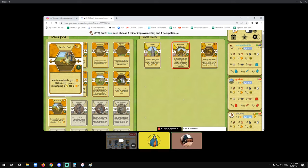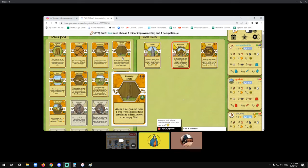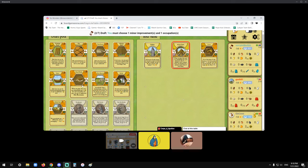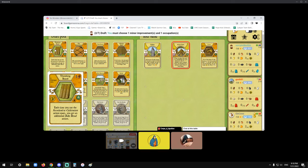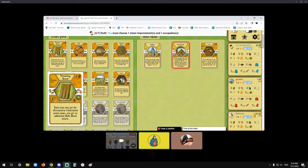I'm not really a fan of Market Stall — it does nothing with Childless; that just says I made the wrong decision earlier. From these, Threshing Board — I like it. If I'm going to be playing Childless, I'll have the grain to use. Yep, I like it.